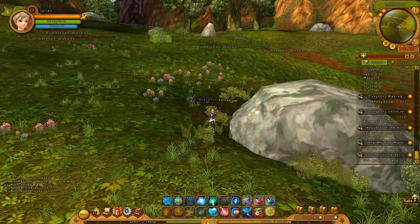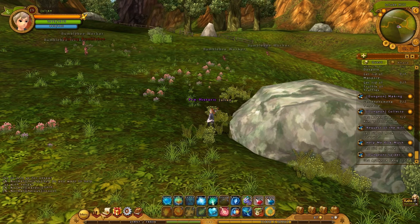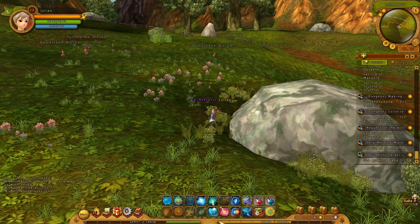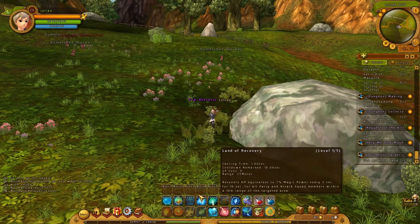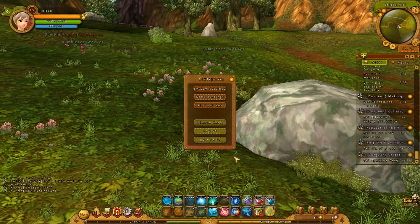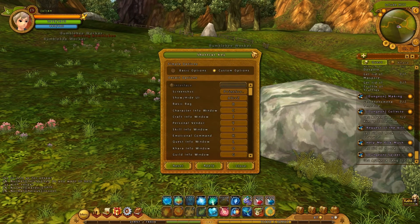We have our EXP bars — one for your class EXP, so your assassin or mage or whatever, and then your job EXP bar for artisans, blacksmiths, chefs, and alchemists. How you get these are different, and I'll explain that in the battle system section. In the middle we have our hotkeys, and you can change them by going to hotkey settings and pressing custom options to set whatever you like.